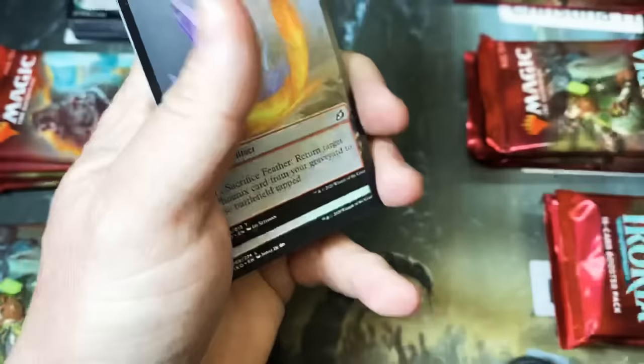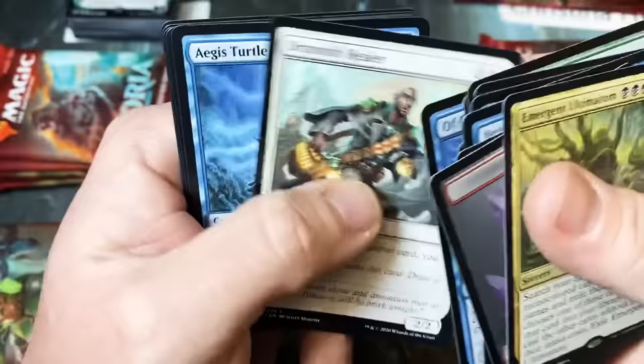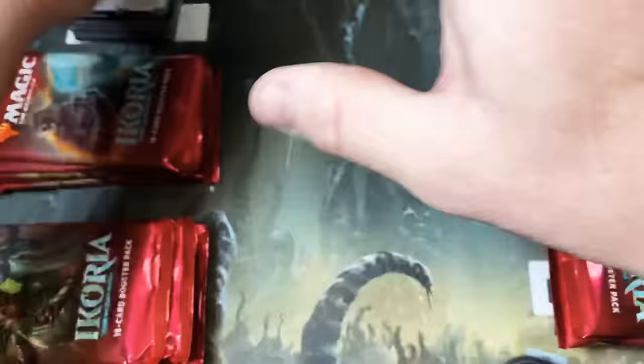Last pack for Manuel and Farron. Another Ultimatum — the casting costs of those are prohibitive, but with good mana bases and the ways to sneak things out, I think these are going to be good cards. Alright, Manuel and Farron, there you go. Next up, we got Dakota.